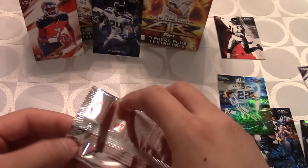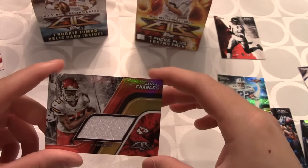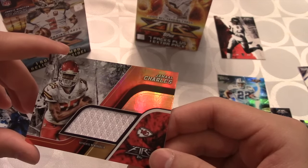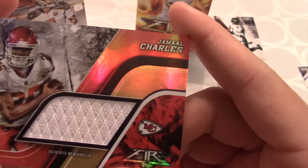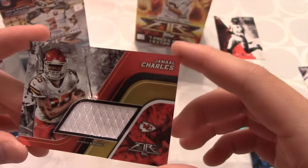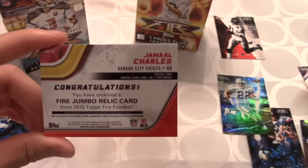Finally time to move on to the jumbo relic. It's gonna be one of those big jerseys — let's see what it is. Oh, whoa, whoa — Jamal Charles! It says 'one jumbo rookie relic inside' but this is not a rookie — it's Jamal Charles jersey, a patch! It's only one color but there are some weird speckles of red — you can see three spots of red on the jersey. That is pretty sweet. Hope to see Jamal Charles back in the game — it was rough that he got injured this season.